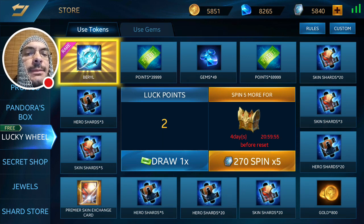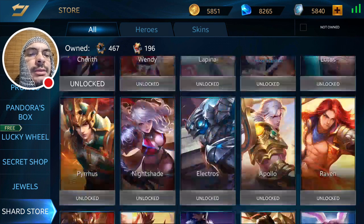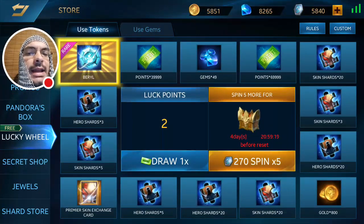More than likely somebody with a lot of skins is just going to say screw it and buy the skin, making their skin exchange card a waste. The same is true of skin shards — the last several heroes released haven't been available to purchase with skin shards immediately. For example, Lady Peacock: I'm sitting on 196 shards but she's still not available in the store, so I had to buy the skin right away rather than use skin shards.